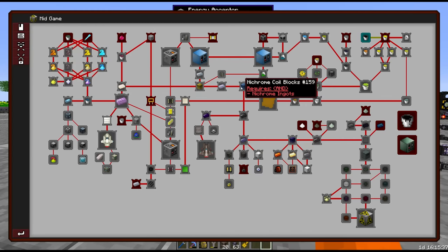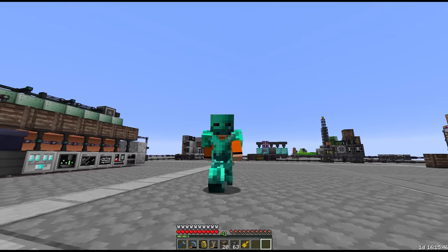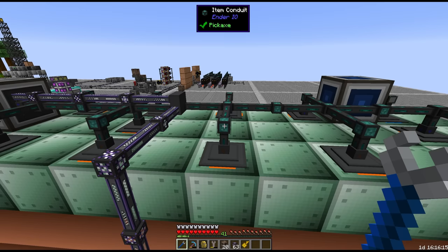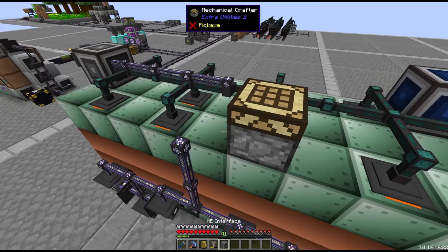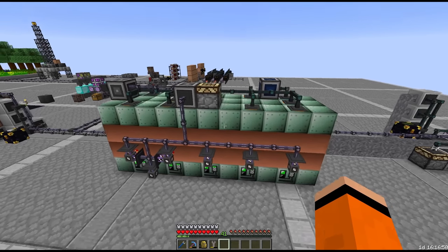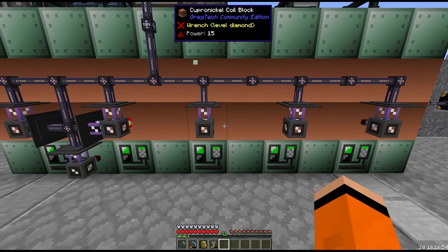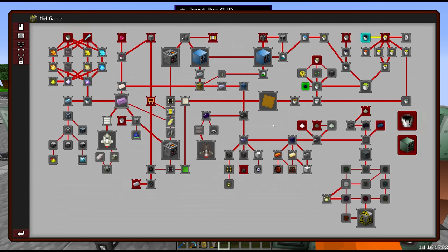The plan for today is to go for the next tier of circuit, which requires epoxy. Epoxy is one of the most involved processes in Nomi Factory and I don't know if we can get there today.